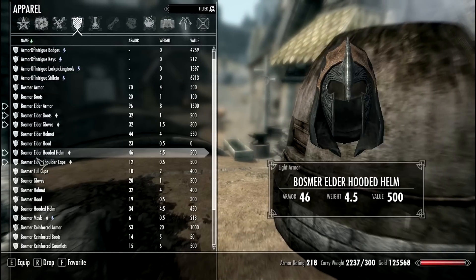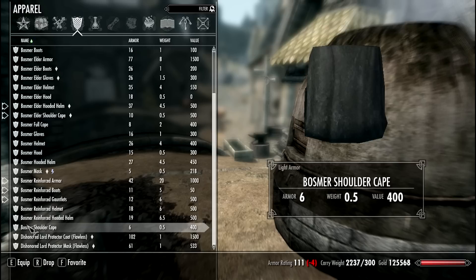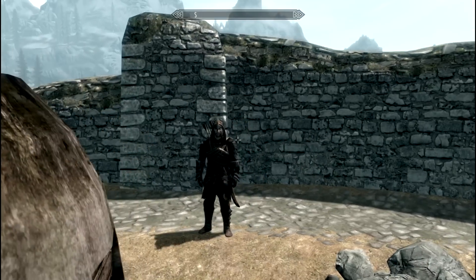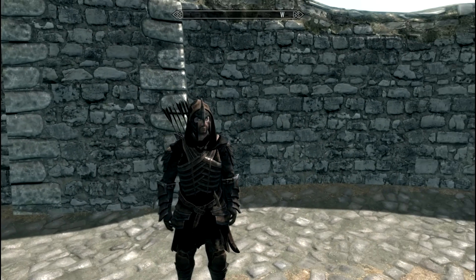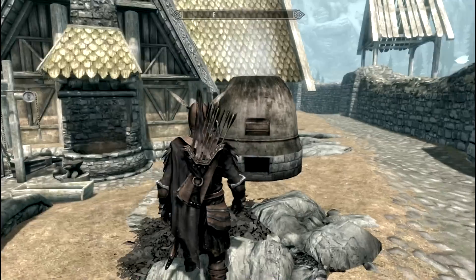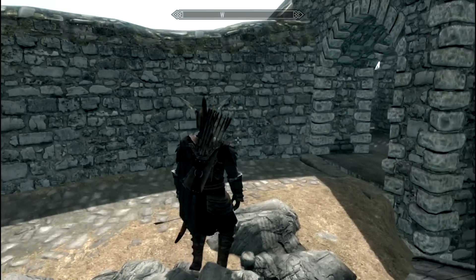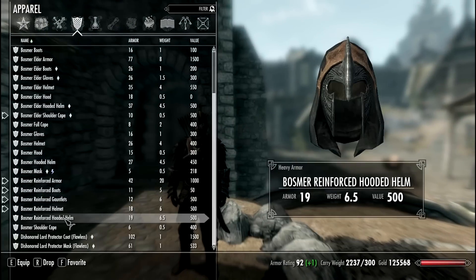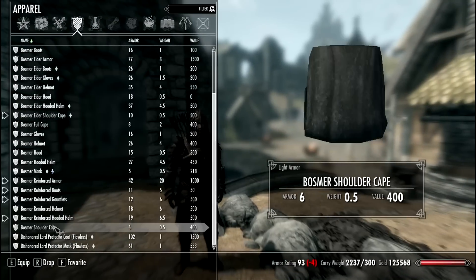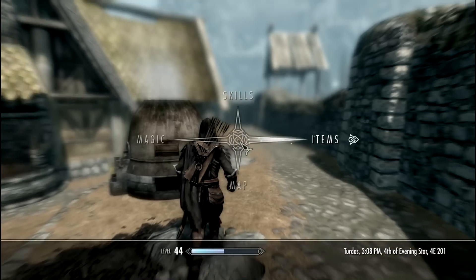Here is the heavy armor version. We equip reinforced armor, reinforced boots, and reinforced gauntlets. This is the reinforced version with the helmet — it really looks like the elves from Lord of the Rings. The armor looks amazing. We can also try the hooded helmet — heavy armor with a hood, you don't see that every day. Adding the shoulder cape looks really cool too.